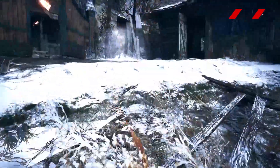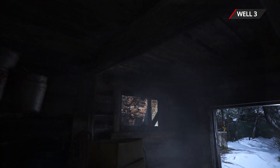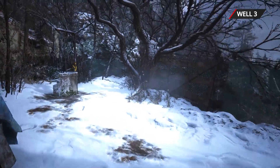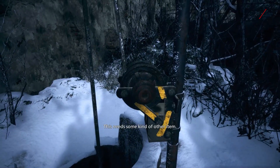Remember meeting the scared father and daughter on your way to Louisa's house? Well, there's a well behind their shack. Climb through the window in the back to get there — you can easily get back to this place at a later point in the game. Just watch out for any remaining lycans in the fallow plot on the way there. This well gives you three pipe bombs.